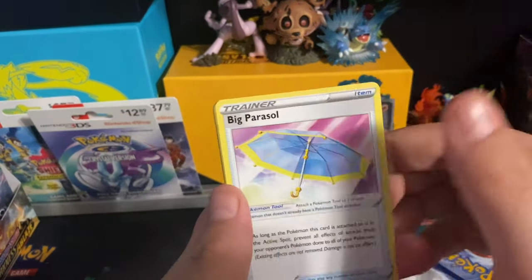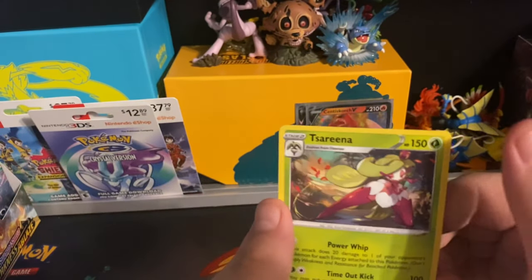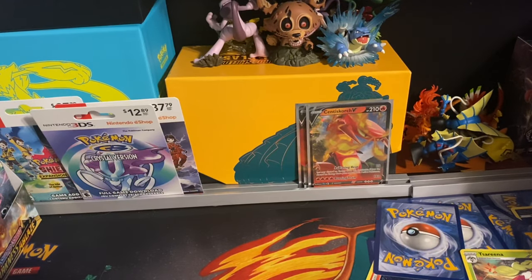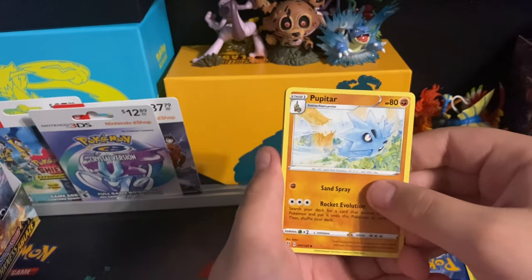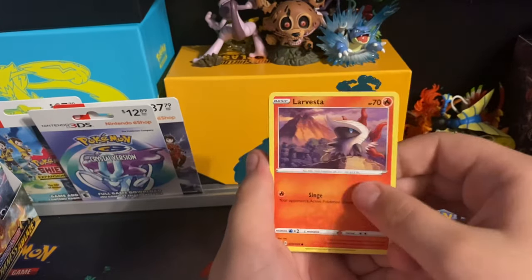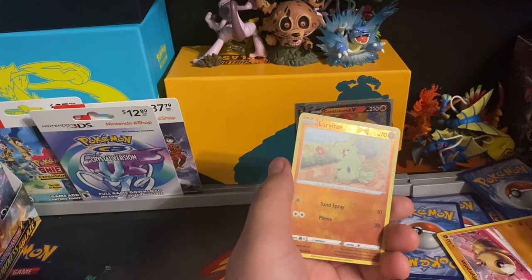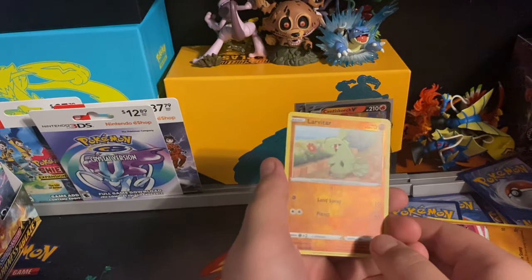I don't think you can get duplicate ultra rares in a booster box — comment down below if you can. From my experience, I haven't seen duplicates be possible in a booster box. I'm also not a big fan of the Sword and Shield holos — there's literally no holographic pattern whatsoever. It's just tinted to the Pokemon's typing.